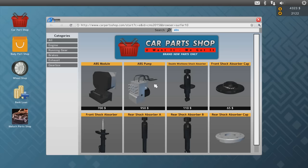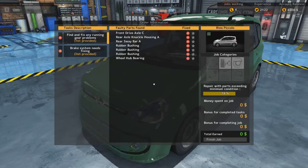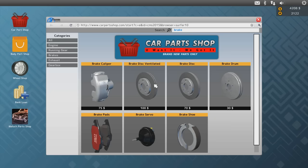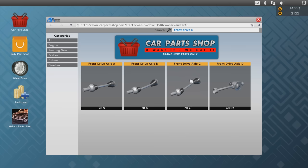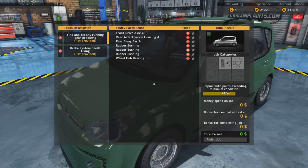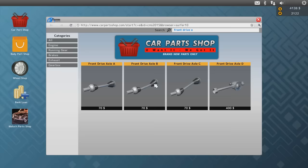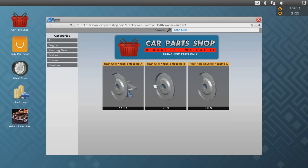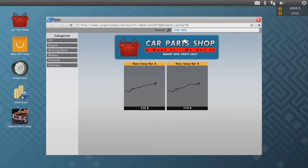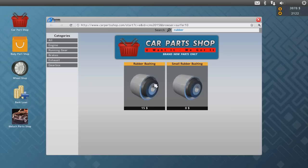We've got brake pads and caliper. Brake pads and caliper — there's the pads. Now what else do we need? Front drive axle C. I'm not even gonna try to do several at a time. Front drive axle C — look at that D1, bloody hell, 400. It's like for a truck or something. Oh yeah, it is the C, I thought it said A. Rear axle knuckle housing A. There's a lot wrong with this car. Rear sway bar A and rubber bushings. I already have one, so we'll just buy two. Wheel hub bearing.